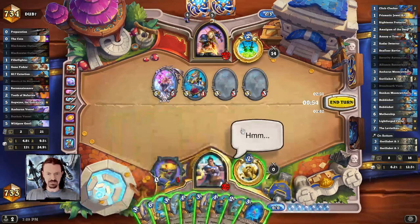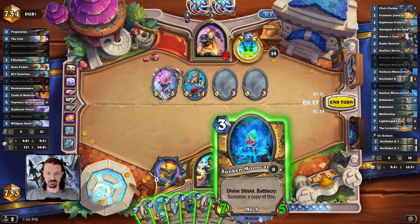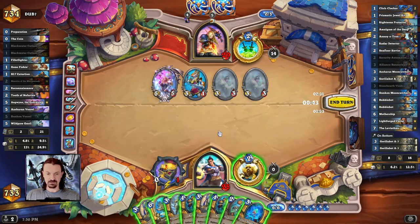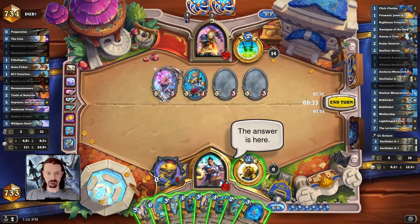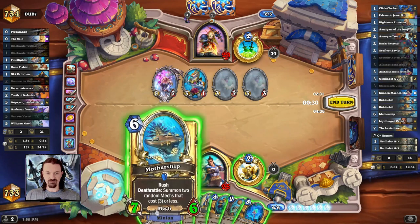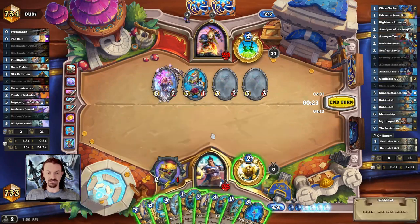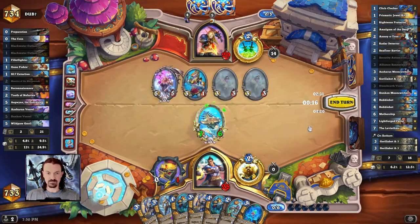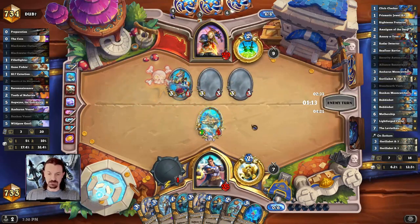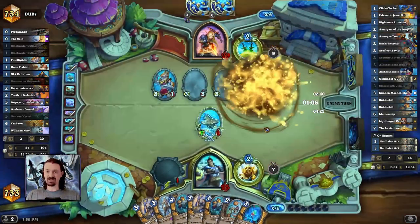We could play Automaton and Bubble Bot to give us a Divine Shield Taunt. We could just play the Mothership and trade — that's going to save us from taking that 5 damage, and then potentially there are two leftover Mechs to be able to be taunted with the Bubble Bot. The play is to actually remove the spell power. This is going to save us some damage in the long run, and we're trying to set up for turn 7 with Sunken Mooncat­chers and Bubble Bots, which is going to give us a lot of Divine Shields and Taunts.